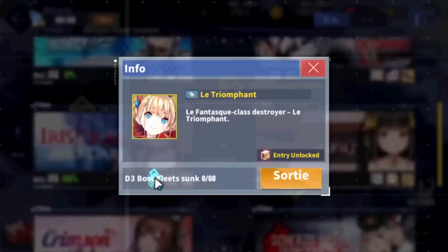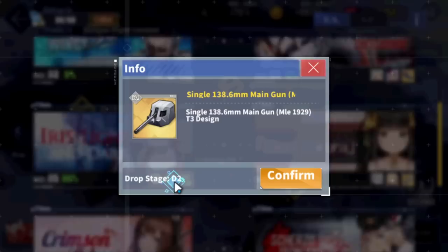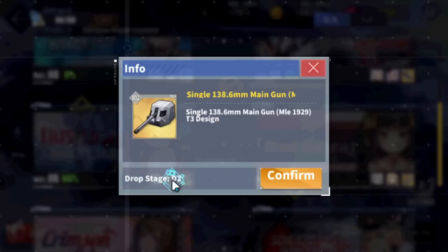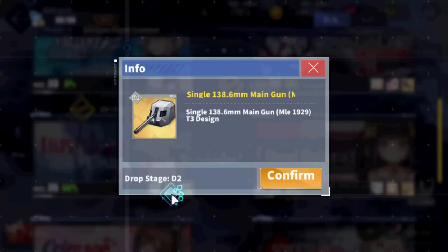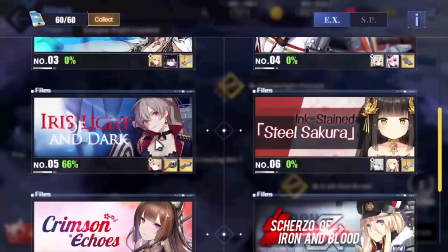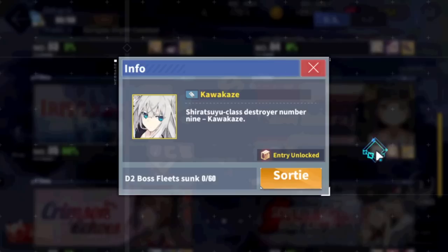Now Iris Light and Dark — this is probably the best one to farm, not for the ship drop but for the Single 138mm guns, the baguette guns. These are very very good — best in slot, one of the best DD guns in the game as of right now. You can never have enough of these. Farm this place until you have maybe 20. In terms of the biggest priority maps in the game, this is definitely top two, along with Duke of York. The big takeaway from Iris Light and Dark is the DD gun — make sure you get that.